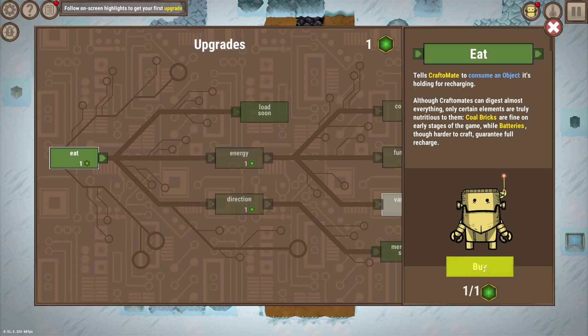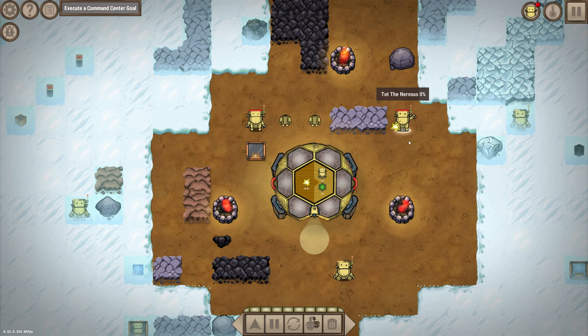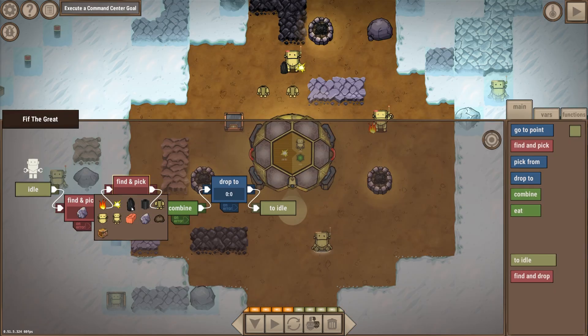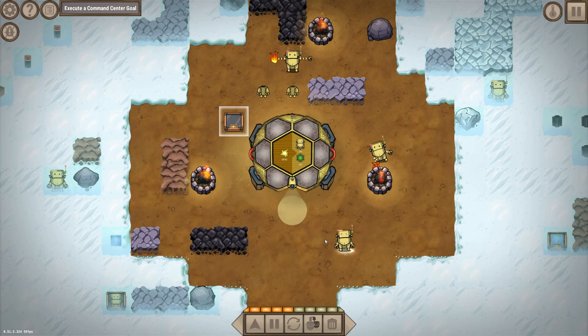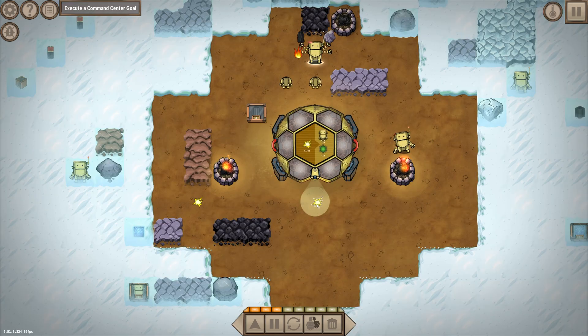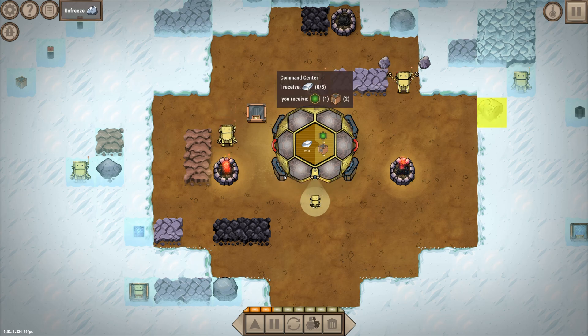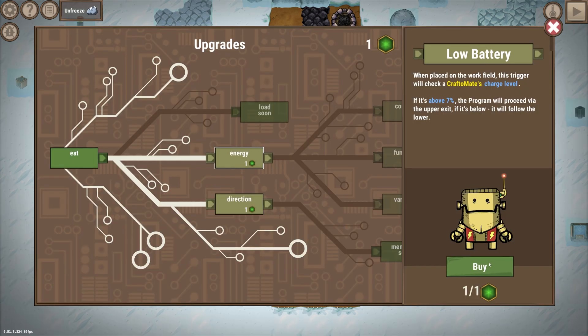First let's teach them how to eat. Bob and Todd both ran out of energy, so they can't do anything for me. But I can refuel them with coal bricks now. To automate coal brick production I'm gonna send 5th Grade to do it, so we'll always have some stored. Completing this goal gives us another craft mate and some more research points, unlocking the low battery feature.